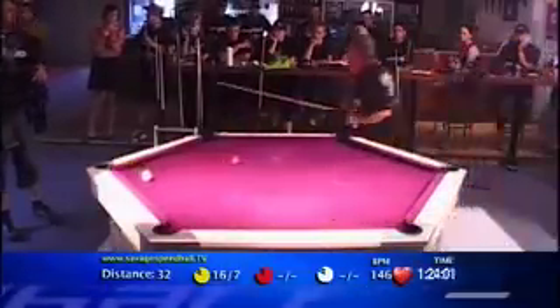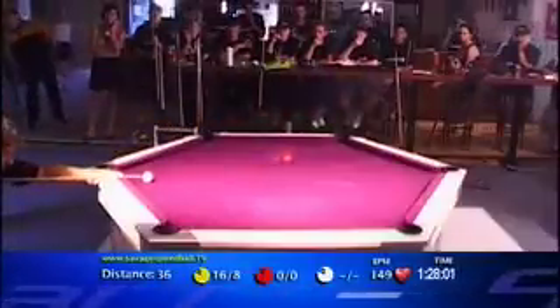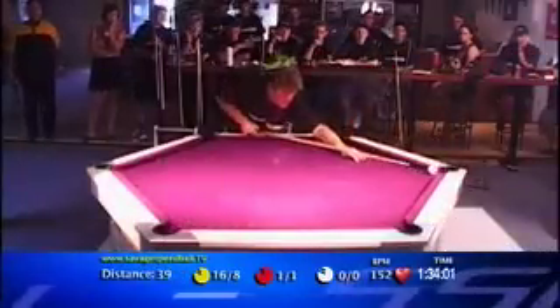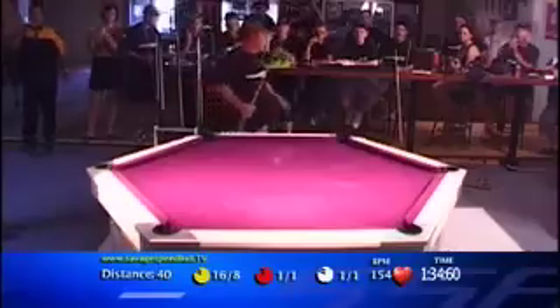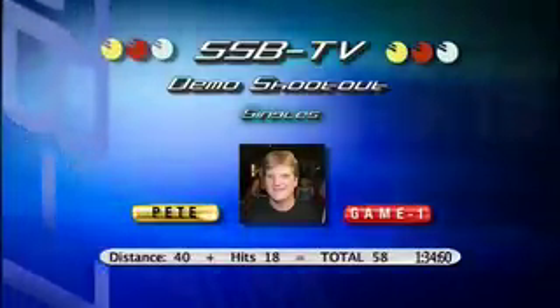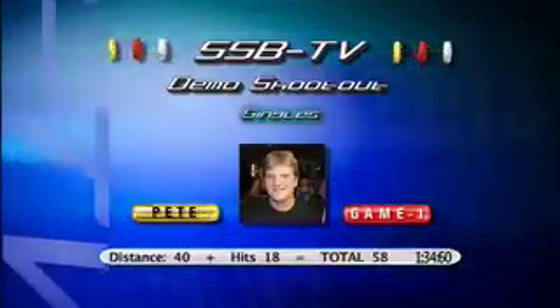He's looking good. He kicked the red out very nicely there. Will he get rid of it? He's covered a lot of distance. Nice shot. All he's got to do now, Tony, is get rid of the white ball and stop it. 134. Not bad. The SSB player stats for Pete in game one: distance meter quite high at 40 with hits of 18, totalling 58.